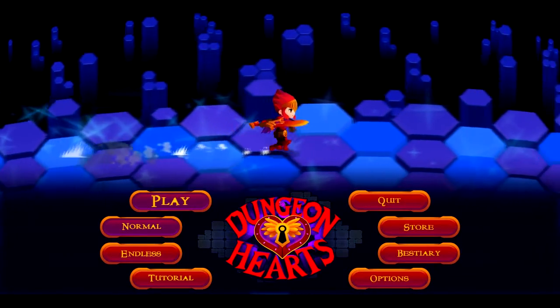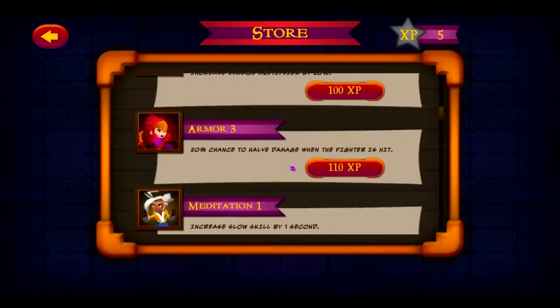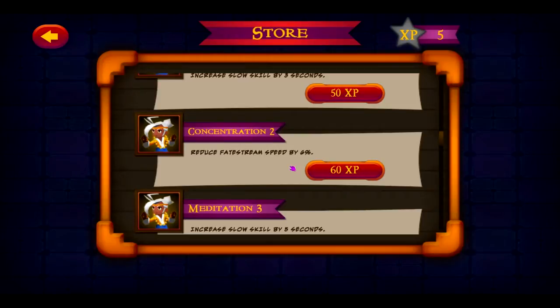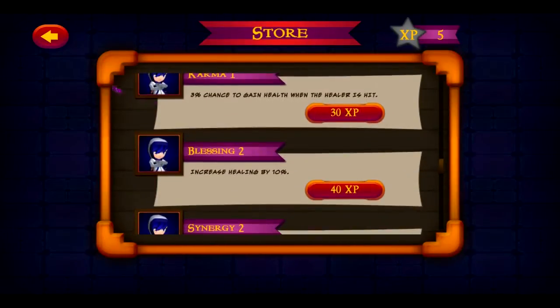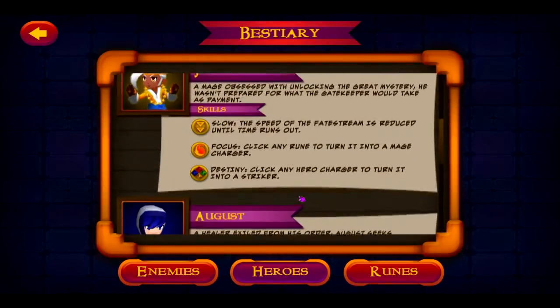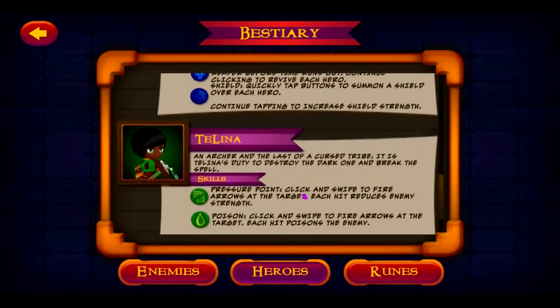Lending additional replayability to the game is the availability of a store. As you play, you accumulate XP which can be turned in for buffs to your characters that are active from then on. These passive upgrades do everything from slowing down the fate stream to increasing the attack power and HP of individual characters. While some people would say this removes the aspect of skill from the game, they're completely optional — and I can attest that you can make it almost all the way through without any store buffs, so the game is fully playable without them.